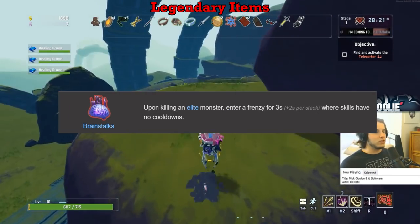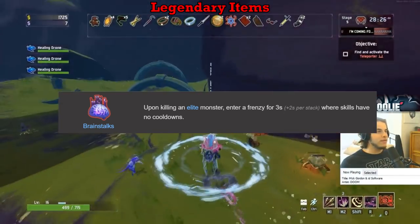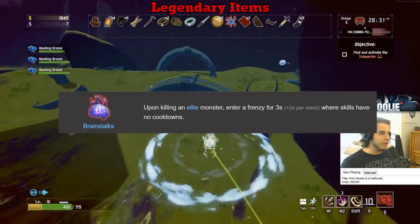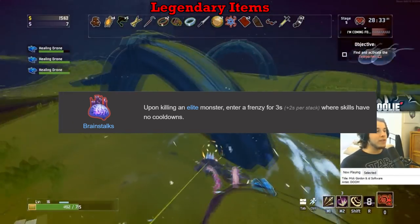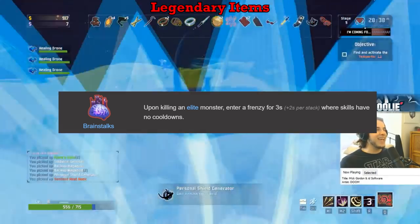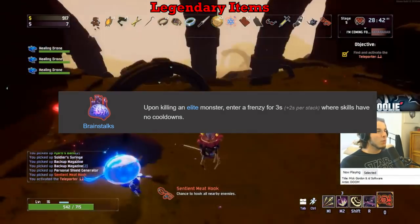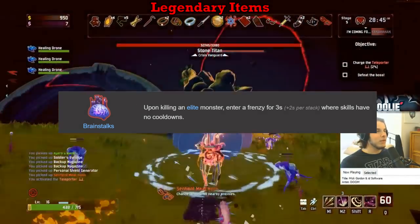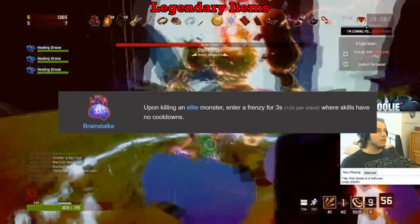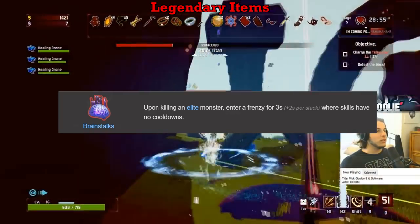Brainstalks gets a D. The best way I can put it is that it just doesn't work like I feel it should — it doesn't make the activation of your skills free. If you're playing Rex, you'll essentially be killing yourself even faster for three seconds, and if your ability has a charge system, you are still relying on the charges coming back up — it's not free. The global cooldown is still in effect with Brainstalks up, so combined with it being yet another situational item, it puts it in the absolute bottom tier for red items. Very disappointing item, gets a D.